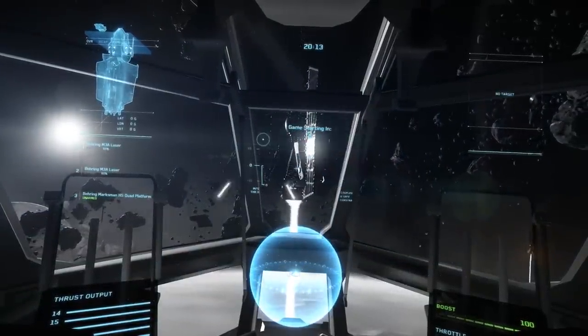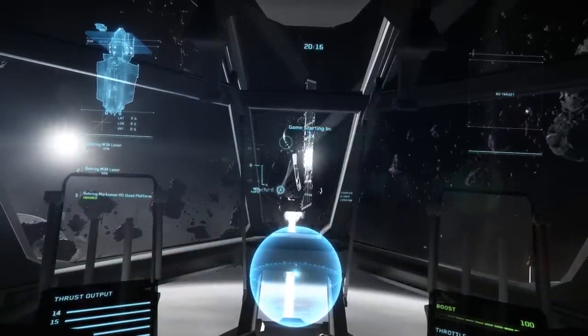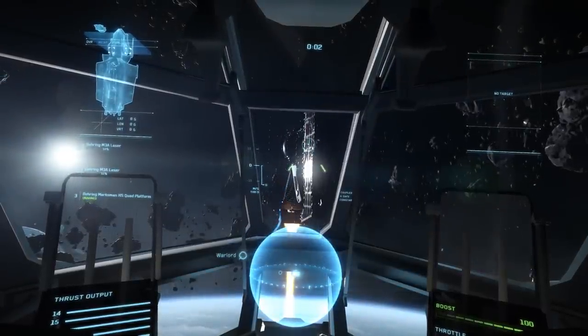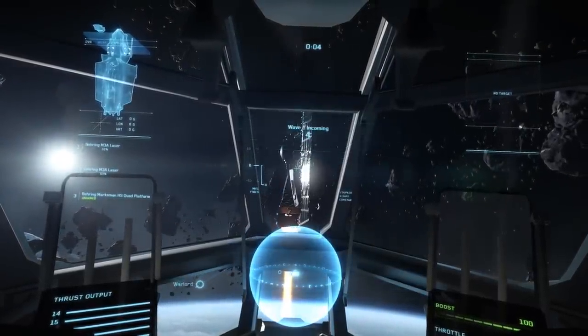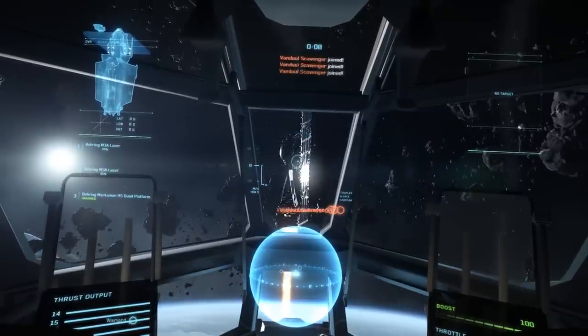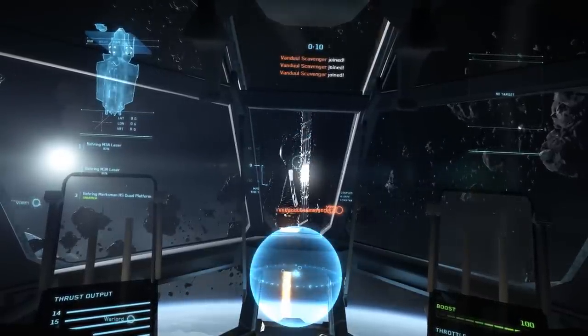I'm using the mouse right now to move around my crosshair. Left trigger to fire - these lasers are white but they're supposed to be green. If you have more weapons, right click will be your secondary guns or other primary weapon, and center click will be your missiles.